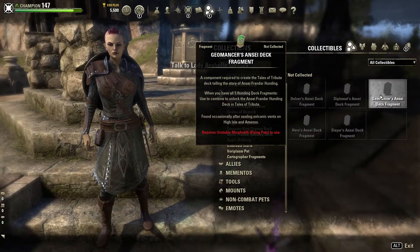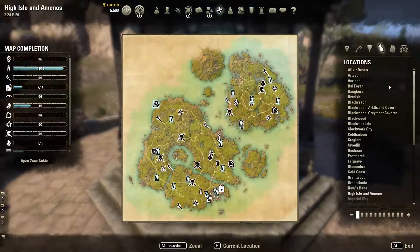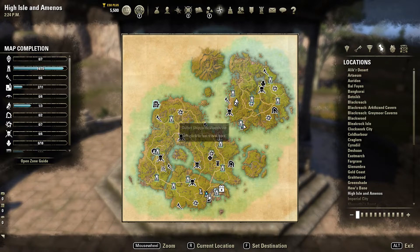Fragment number three is the Geomancer's fragment. You can find them after sealing volcanic vents — that's the world event for this new zone. There's a tracker on each island and as usual you can see which one is active at that moment, so you can just go there and see if it will drop for you.